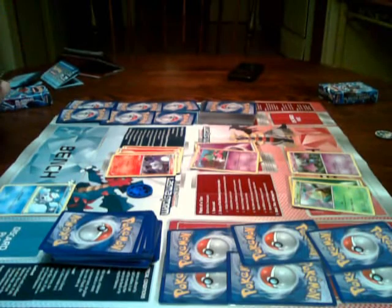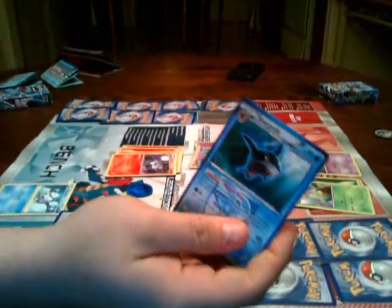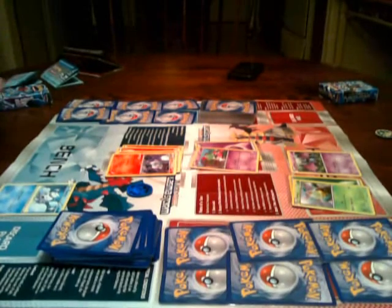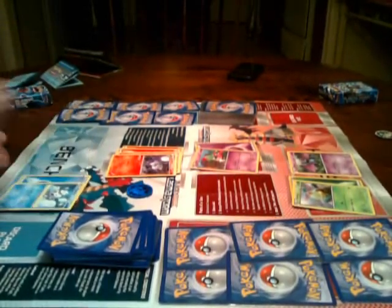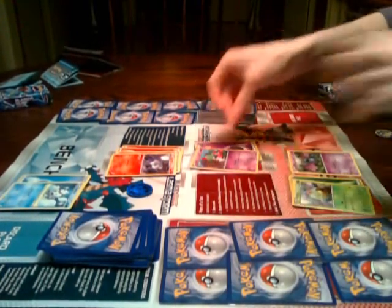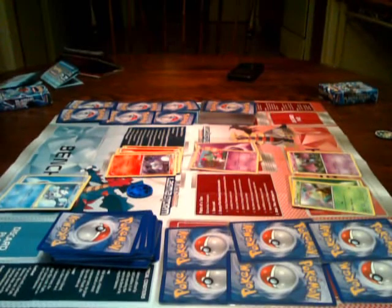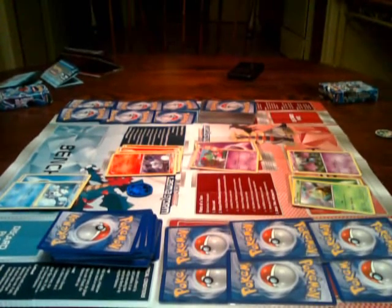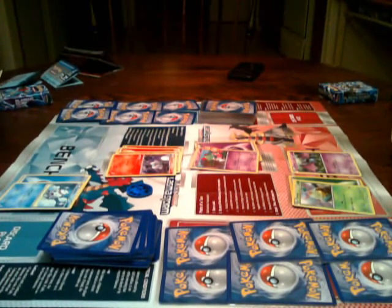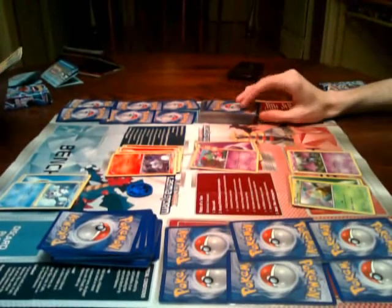My turn - draw a card. I can't do nothing with this yet. I'll place that water energy there and attack for 20. I can only attack the active Pokemon - 20 damage, 40 HP left. I actually have another Ralts that does some damage, but we're doing a completely unmodified deck review and we haven't even touched these decks until just now, so I don't have any strategy.